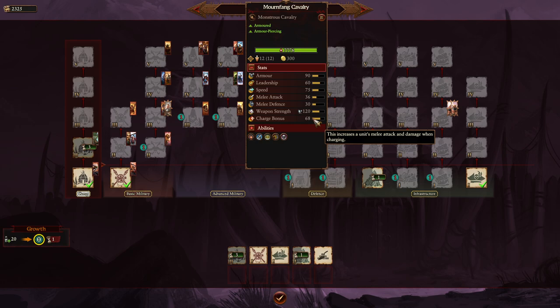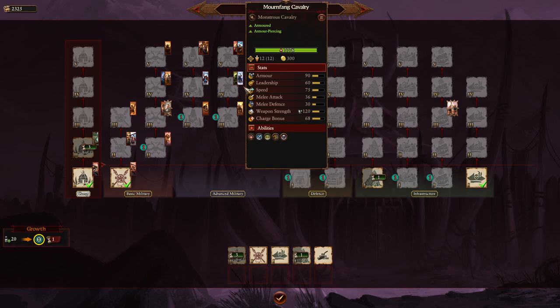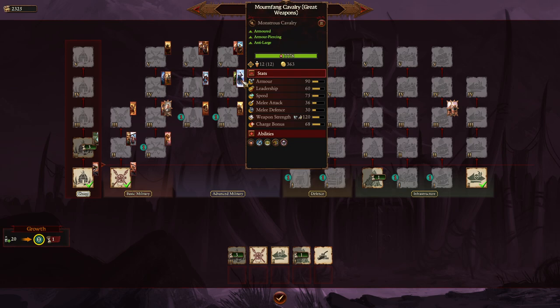Be aware that Mournfang Cavalry does NOT have Ogre Charge like infantry, so it does lose its charge bonus when charging braced spearmen. The Mournfang Cavalry Iron Fist is a flat upgrade — armor, shield, equivalent combat stats — and I recommend taking it. The Mournfang with Great Weapons is better against large units and monsters; bring it if you're fighting a lot of monsters, otherwise the Iron Fist is probably better.